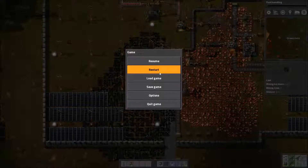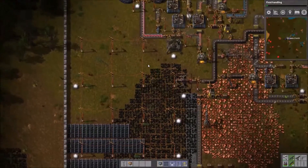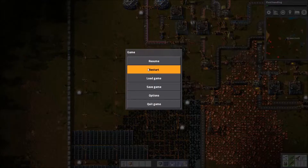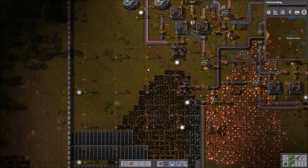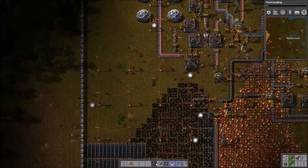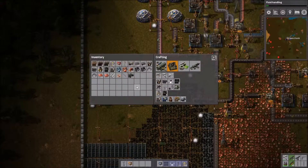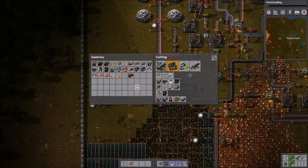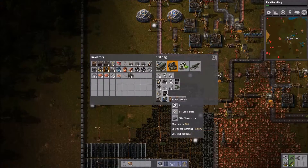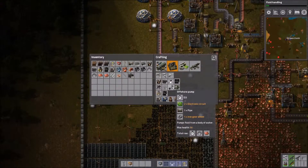How do you craft again? I completely forgot everything in this game. How do I open my inventory? Ah, E. Man, if you haven't played in a while, that gets confusing. What could I do? A pump — offshore pump. Well, that's for water. This one's for oil, right? Energy consumption: 90 kilowatt. Chemical Plant. And oil refinery.